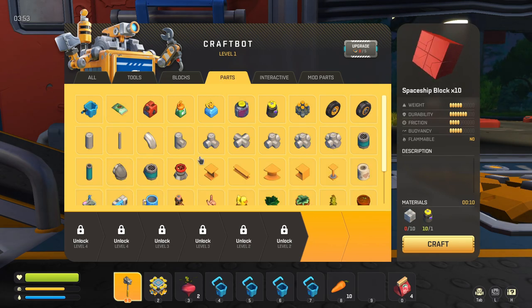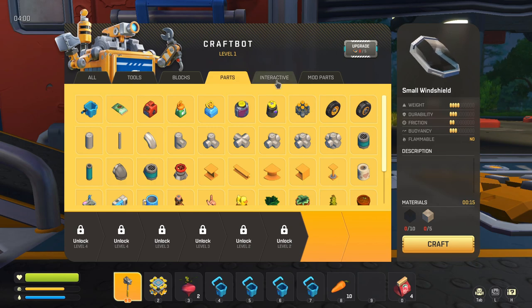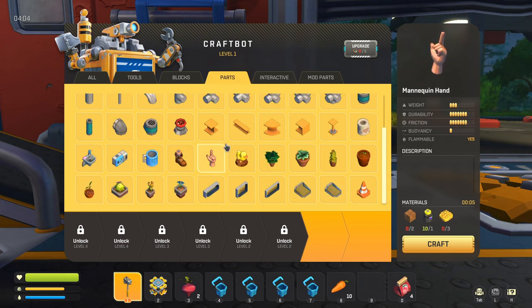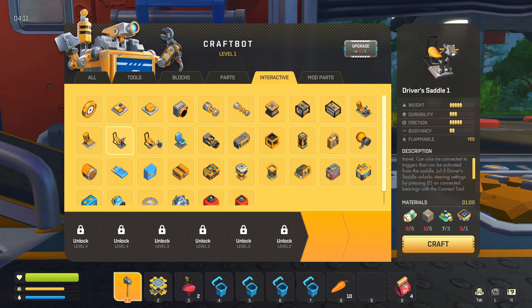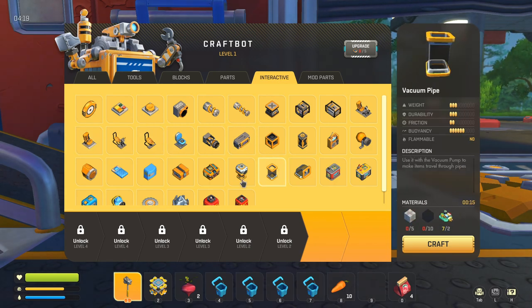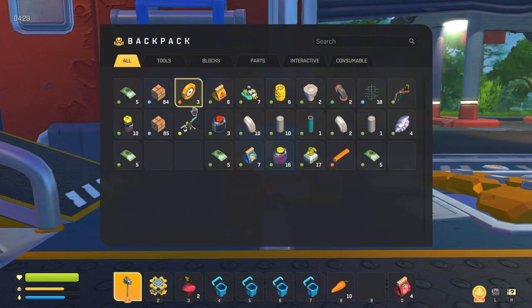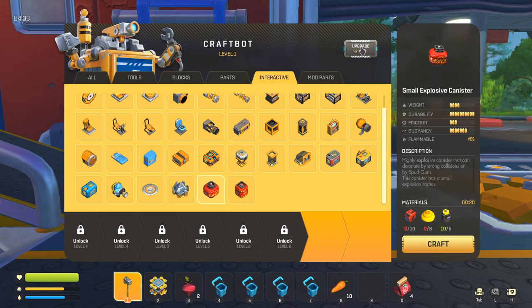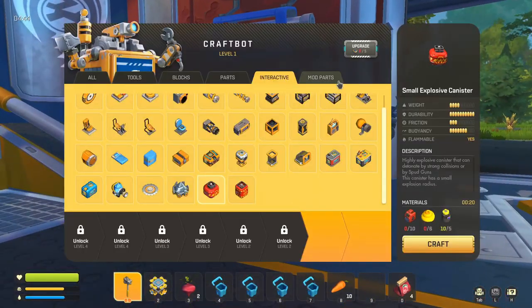There's a spaceship block as well, and then a bunch of parts — windows, windshields for your cars, even a mannequin hand. There are also bearings, saddles, toilets, thrusters, and controllers that can all be made in here. If you upgrade this — it takes five component kits — you can unlock more slots so you can craft more at a time. With your small craft bots you can only craft one at a time.